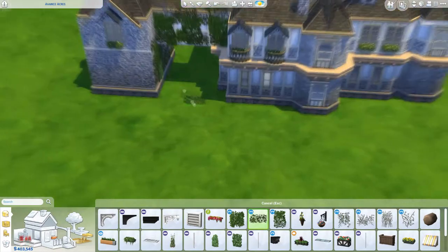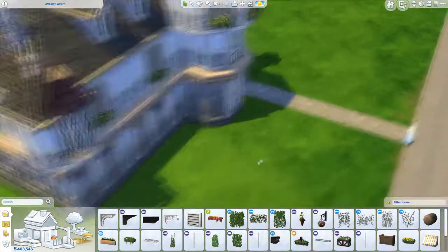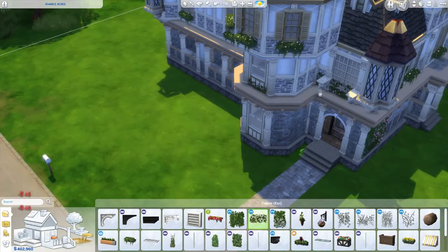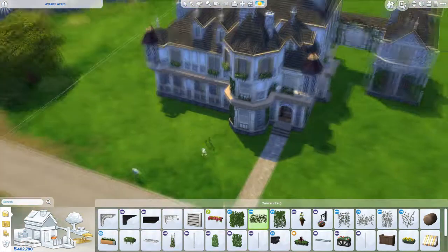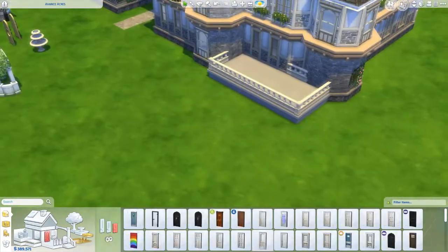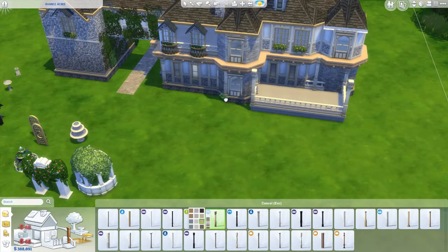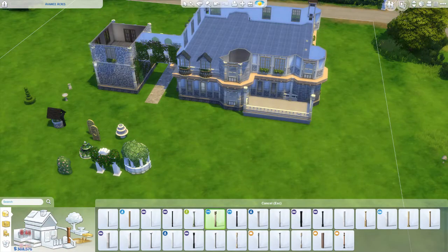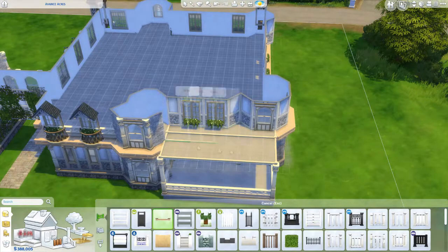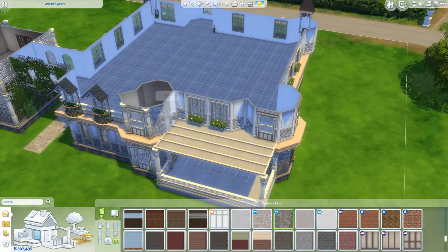I think I end up changing the roof color. Looking back at it, maybe I should have changed the color of the roof trim, but it looks fine for now — it'll probably bug me later though. This build took 11 hours total, not non-stop because I do have to go to work and I live with people. I spent pretty much 6 hours just on the landscaping and the actual build of the house, and 5 hours on the interior. Considering how big this build was, I'm really proud I got it done in only 11 hours.